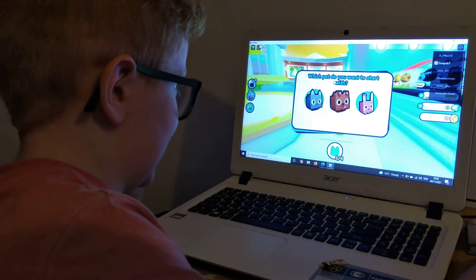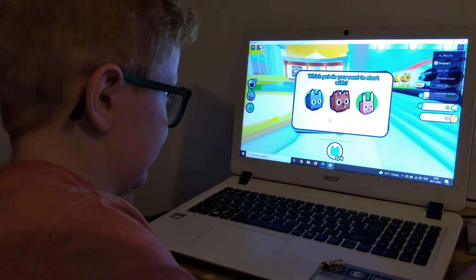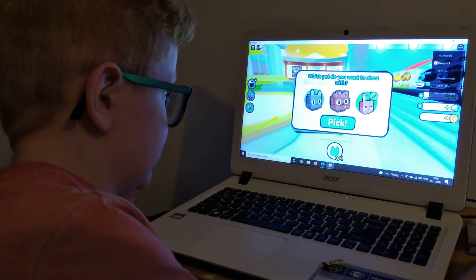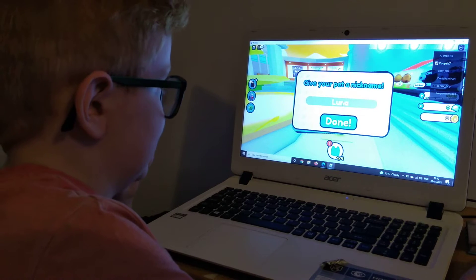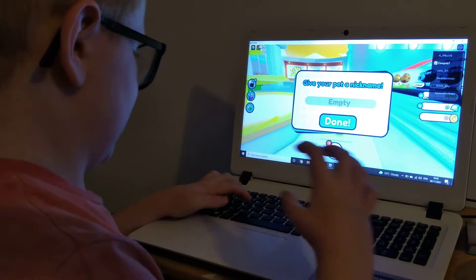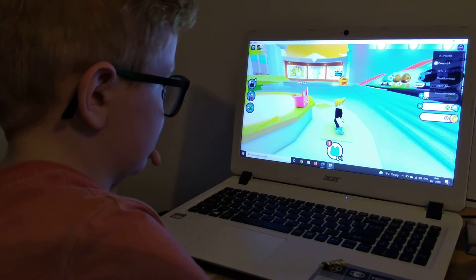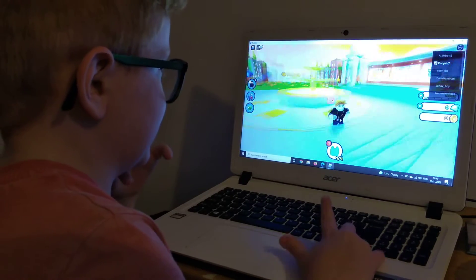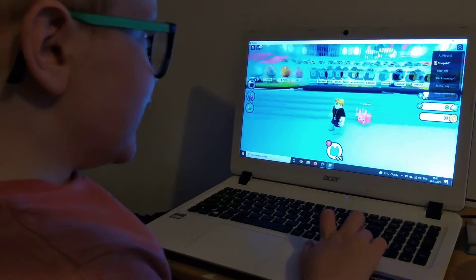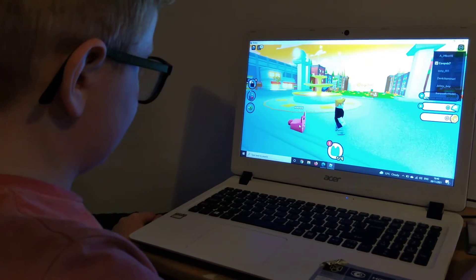What pet do you want to start with? This pink one - it looks cute. You should pick a nickname. Done. What do we basically do in this game? Oh, it hops around - it hops with you. Can you pick this pet up? No.